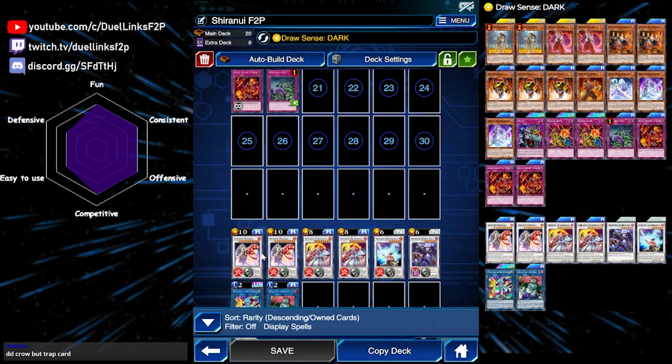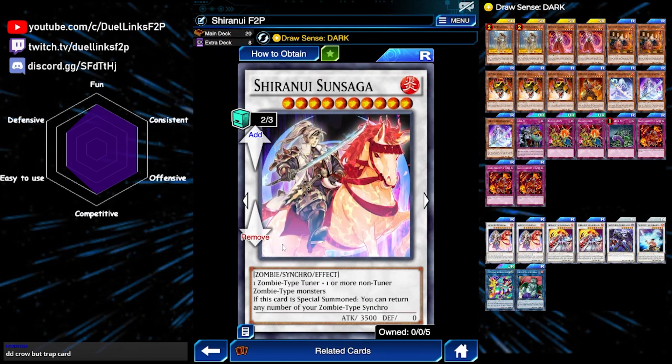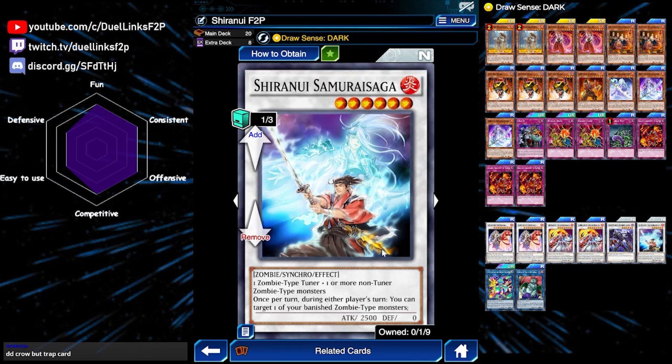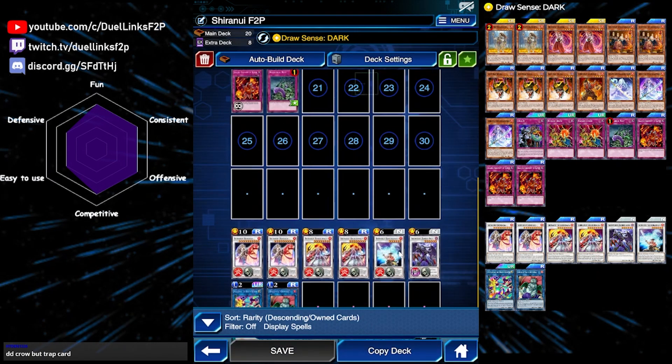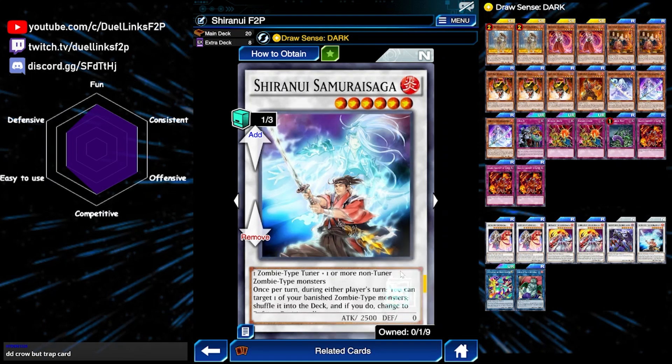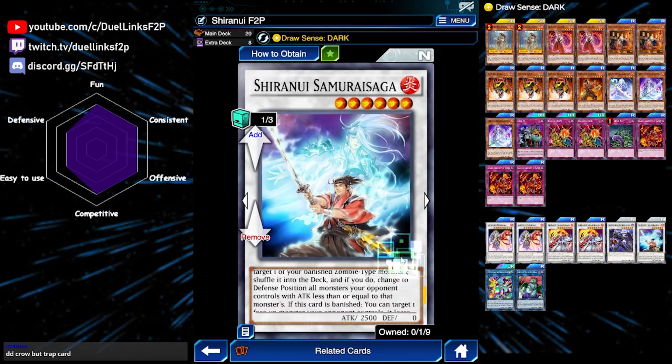For the extra deck, we're playing Shiranui Synchro monsters. Let's start with Samurai Saga - it is a level 6. You'll summon it very often, using the effect of Squire to summon a Tuner from your deck and then immediately synchro summon Samurai Saga. It doesn't have a good on-field effect, but it has quite a high attack for a level 6 monster, and you can also use it to climb into higher level synchro monsters.